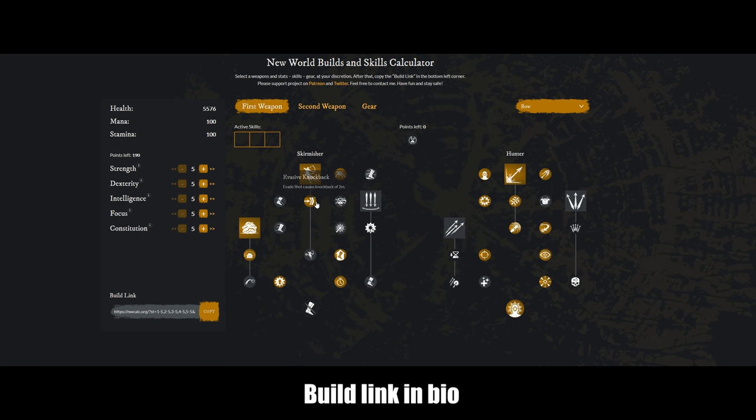I would grab those three things and then head straight into the Hunter tree. Grabbing a bunch of passives from the Hunter tree basically gives you so much damage — it's crazy. Of course I would get Penetrating Shot first, and then come down here and grab Finishing Shot, just because when they're under 50% health, it's kind of like an execute in a way.